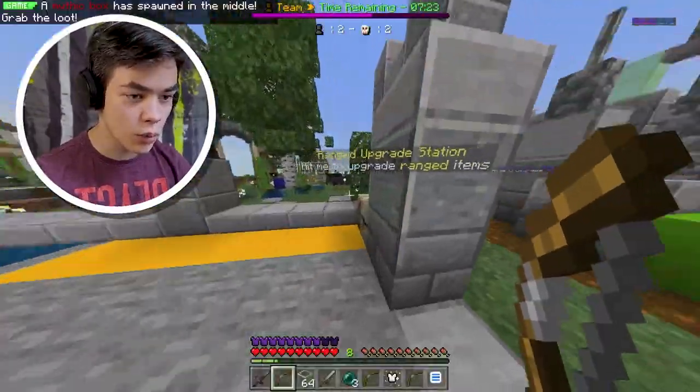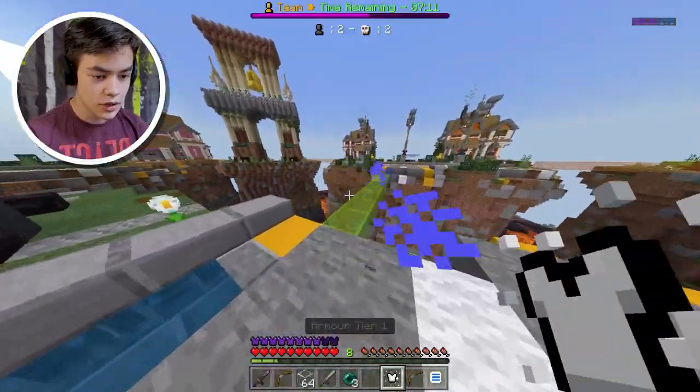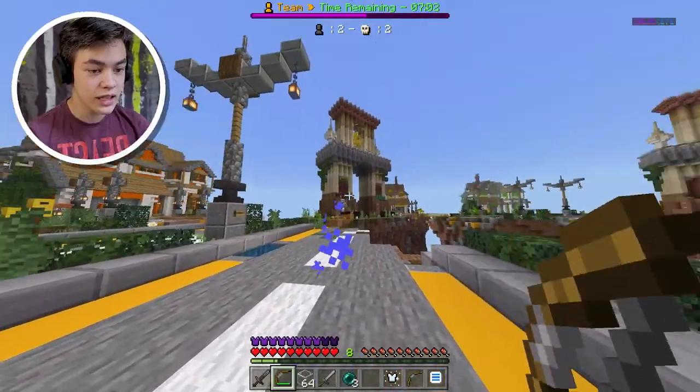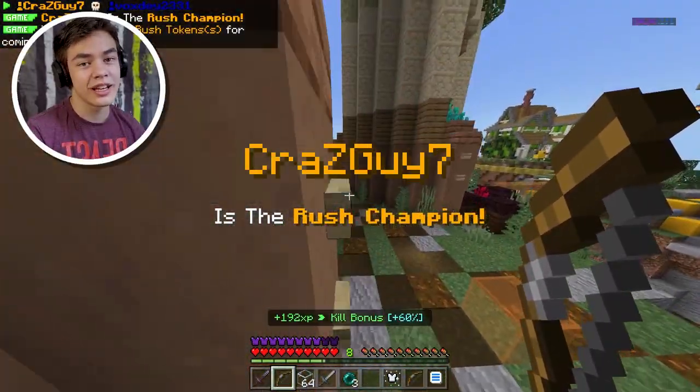I need a bow upgrade station. Oh, I heard someone — range is here. Let me upgrade this. The last guy's right over here — I could just kill him like this. He just falls all the way down. He's running. I'll shoot him. Yes, I got him! Rush champion — we're just too good!